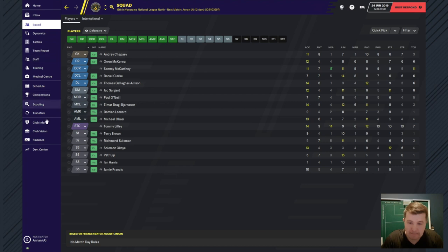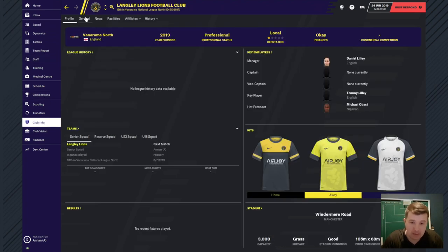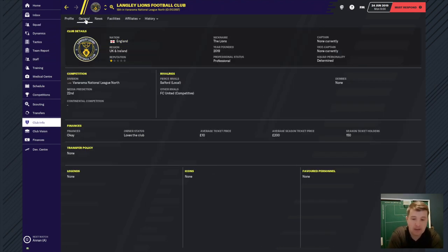Going to the club info general tab: we're in the Vanarama League North and the media are predicting we're going to finish 22nd. This is why I'm pretty excited because it's really going to show how I adapt to Football Manager and how I can make things happen. The media predicts 22nd and there's only 22 in the league, so it's going to be pretty fun.